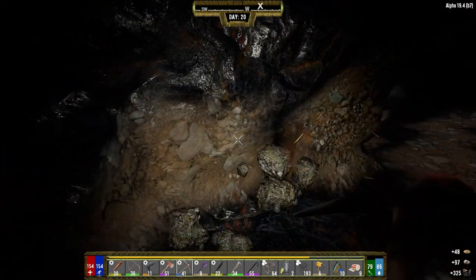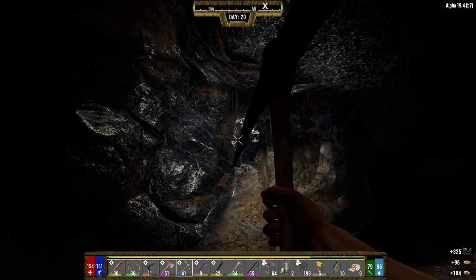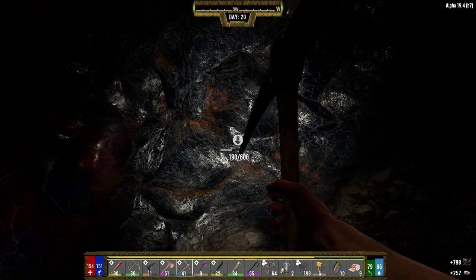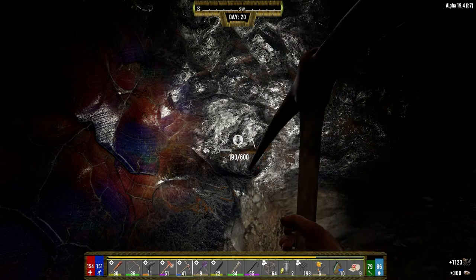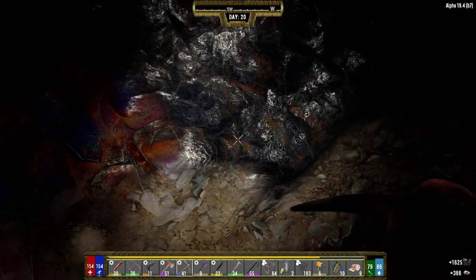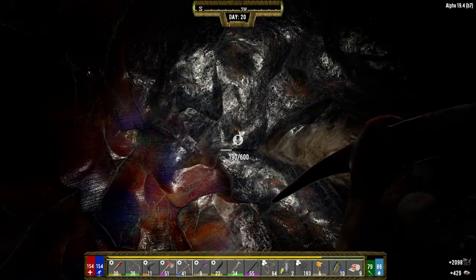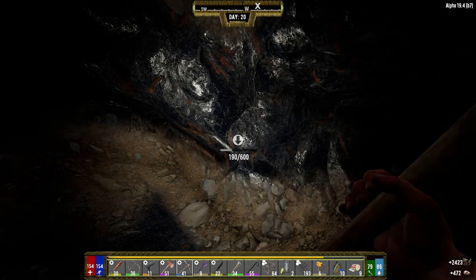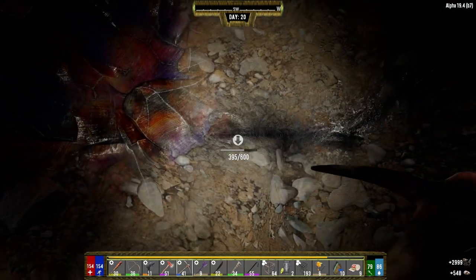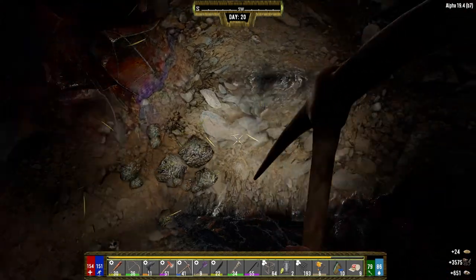Hey everybody, welcome back to the channel and another episode of my Darkness Falls series. It's the morning of day 20 - we got one more day before the horde shows up again and I don't know how I'm feeling about this. I don't think I'm where I want to be. The trip out to Trader Hugh was going to net us a lathe so we can make gun parts and get some turrets built, but we found parts to make one turret. One screamer did show up and we managed to take care of her with no problem.